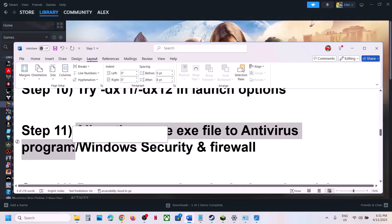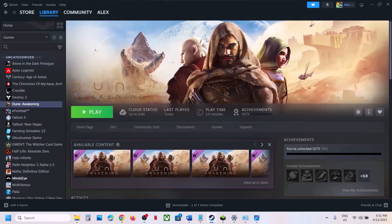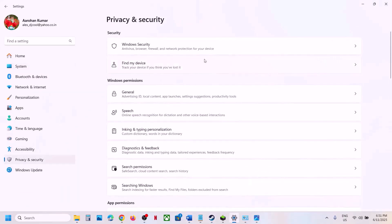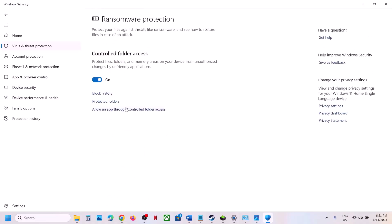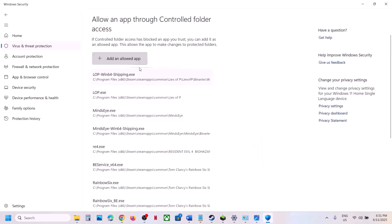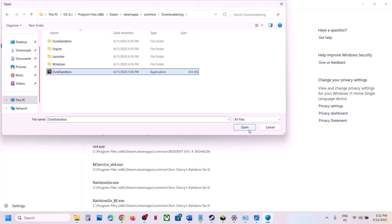The next step is to allow the game EXE file through your antivirus program — this is very important. If you have a third-party antivirus like Avast, Bitdefender, McAfee, or any other, allow the game EXE file. If you're using Windows Security, go to Windows Settings, Privacy and Security, Windows Security, Virus and Threat Protection, scroll down to Manage Ransomware Protection, click Allow an App through Controlled Folder Access, click Yes to allow, then click Add and browse to the game installation folder to select the game EXE file.